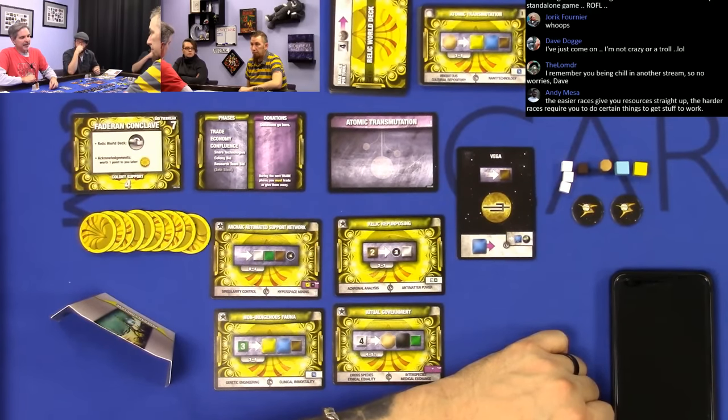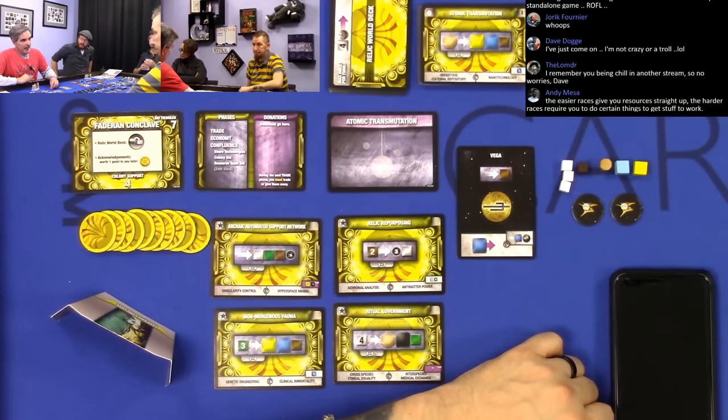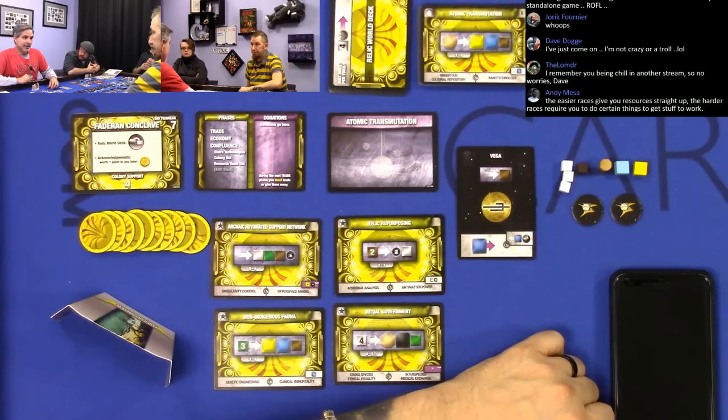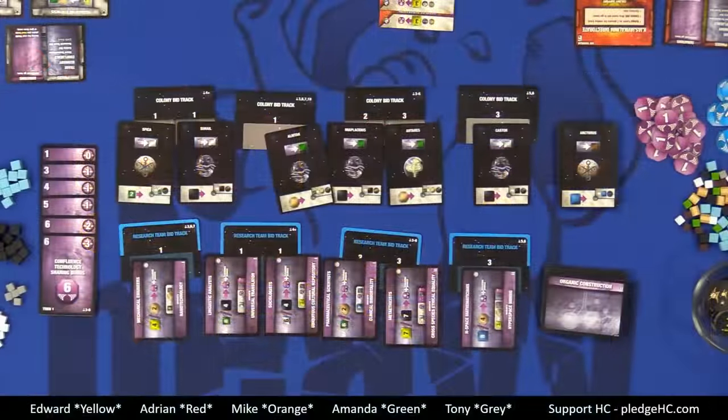Most VPs wins, and there's no tiebreaker — shared victory. You go plant a space tree. So we are going to fumble our way through this. Now the question is on y'all — how do you want this to be? We can either keep it zoomed in somewhere around here, or we can zoom out for the whole table.